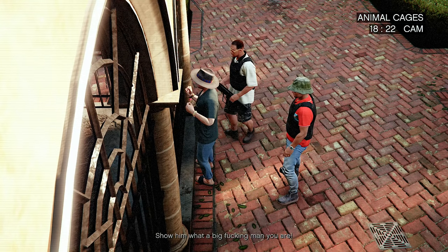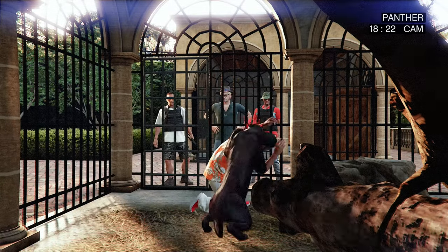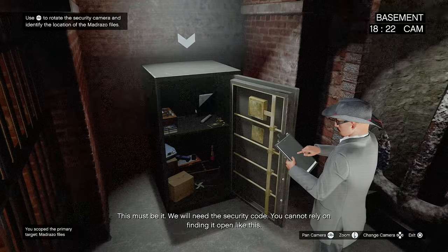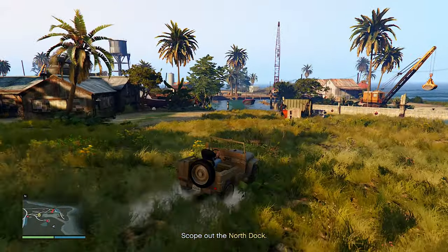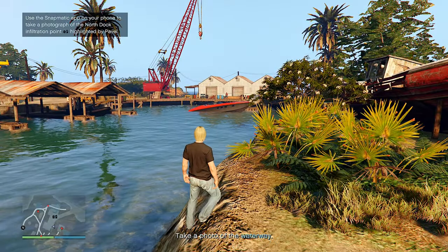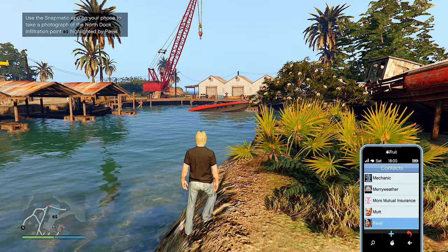Once you solve it, open the Sight Sierra app on your phone and view the security cameras. The first time there's a gruesome scene involving one of El Rubio's henchmen and a hungry panther — next time you'll just scope out the target. You also have to scope out the elevator in the office for your first run, but never again after that. Then Pavel tells you to go to the north dock and scope out some stuff there, which is actually useful because it gives you the north dock as a starting point for the main heist, unlocking the longfin approach — the most efficient one.